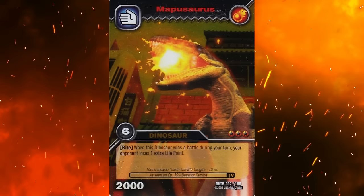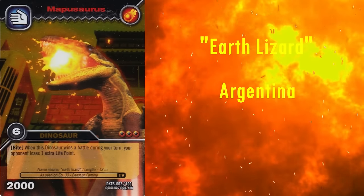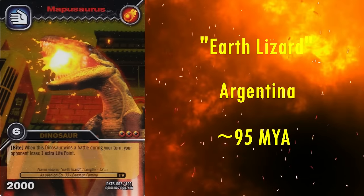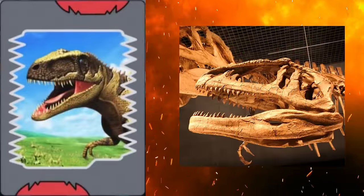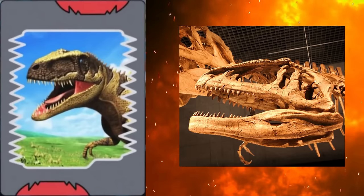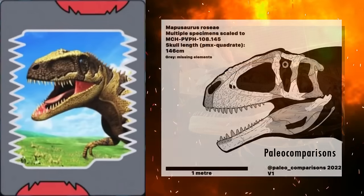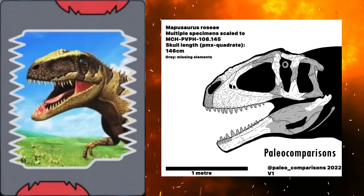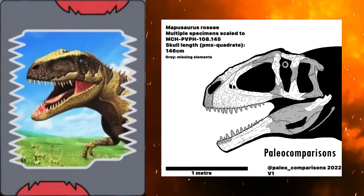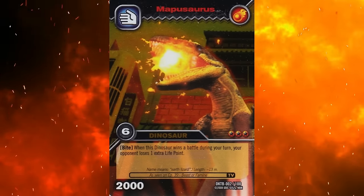Next, we have Mapusaurus. Its name means Earth Lizard, and it lived in Argentina during the late Cretaceous, roughly 95 million years ago. Unlike the Giganotosaurus, the Mapusaurus's head looks to be spot on to the reconstruction of the skull from its original description in 2006. By modern standards, however, the skull is far too long and pointed — the snout should be much more blunt, and the head as a whole should be more rectangular in profile. So on the whole, it's pretty good for the time, but is also now outdated.